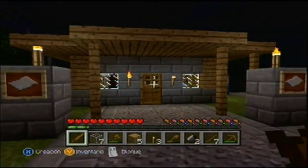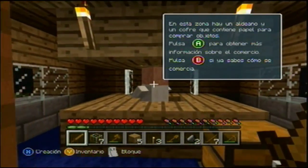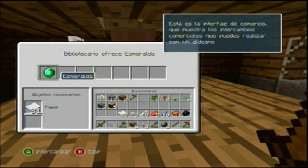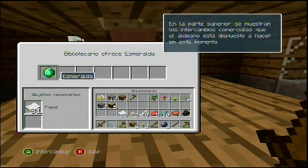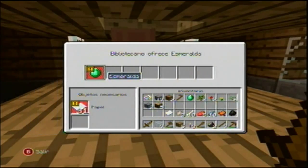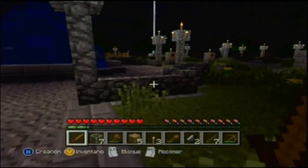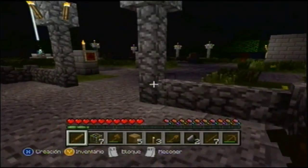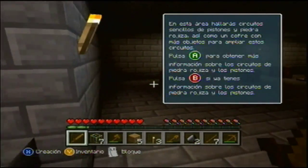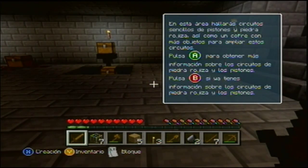Aquí encontramos otra casa. Lo que veo es como un aldeano. En esta zona hay un aldeano y un cofre que contiene papel para comprar objetos. Vamos a cambiarlo a un aldeano — no quiero leer directo. Ya tengo la esmeralda; no sé para qué sirve pero creo que sirve para intercambiar más cosas entre aldeanos. Piedra rojiza — aquí hay unas escaleras acá abajo. Llegaríamos a circuitos sencillos de pistones y piedra rojiza, así como un cofre y más objetos para ampliar circuitos.